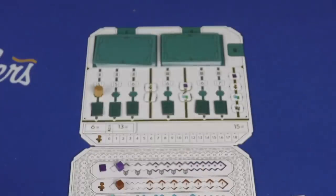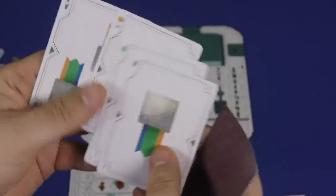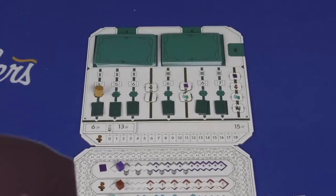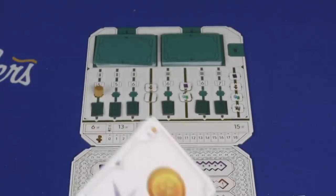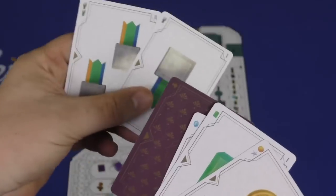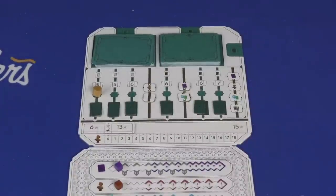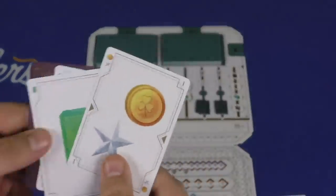Each player has a wallet with a split card in it. You look at your cards, arrange them in any order, place the split card between them, and pass the wallet clockwise to the next person. After everyone has done that, you open it up and that person decides: do they want these three cards or these two? They pick their half and return the rest of the wallet to you.